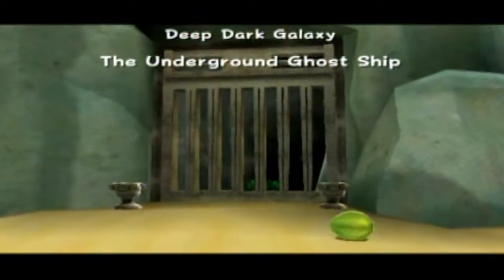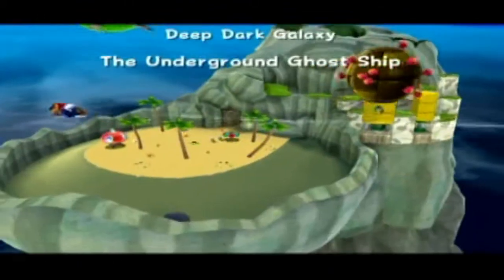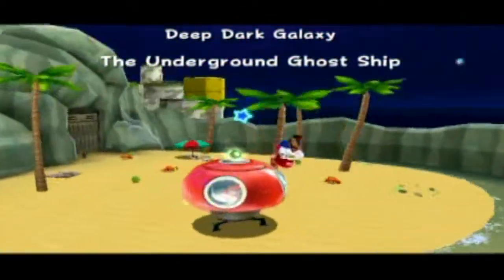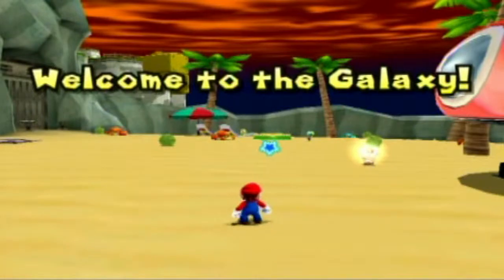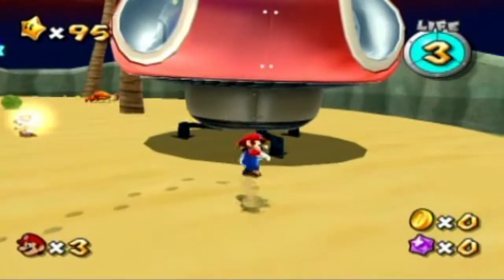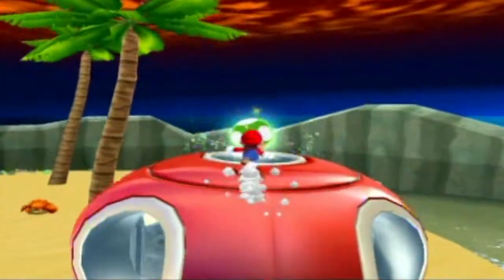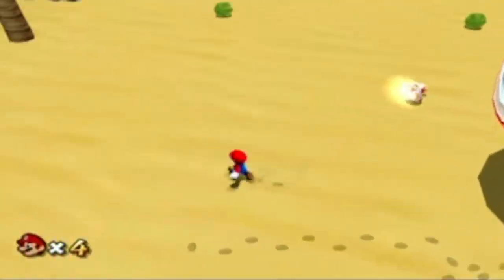Deep Dark Galaxy, the underground ghost ship. And I almost forgot to say that. Hooray. Now I think this is really kind of funny here, what these toads say. They're all here on this little beach thing, which the outside of here isn't really creepy at all. Which, it really isn't creepy on the inside, but it's a little bit more creepy than the outside.